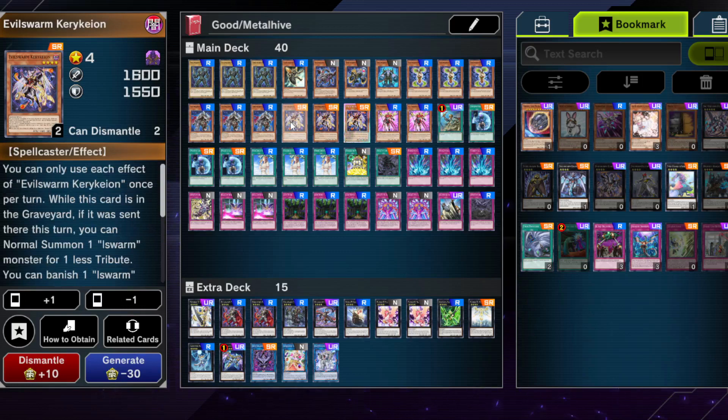Evil Swarm Kyrkion is one of the deck's playmakers. I tried it at 2 first, but you really want to see it as often as possible, especially in the grind game — you'll cycle through them. This deck looks like it would finish games quickly, but it doesn't. Sometimes your opponent plays around Utopia well, so you need Kyrkion to keep making rank 4s. I think 3 is necessary in this deck.